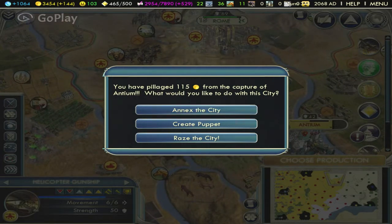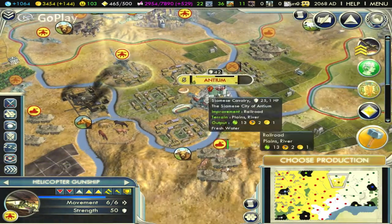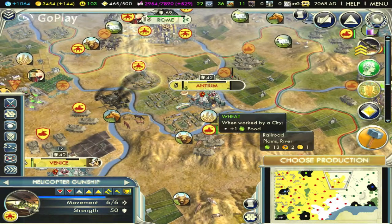That was what I was going to show you — that even the strongest units of the battlefield can't capture a city. You at least need one ground unit to capture a city. That was all that I had to show you today. Thanks.